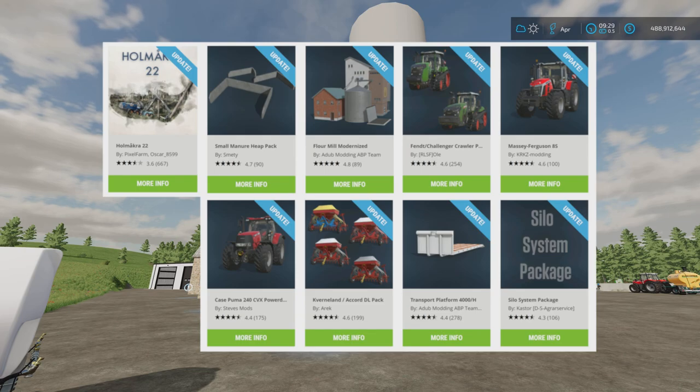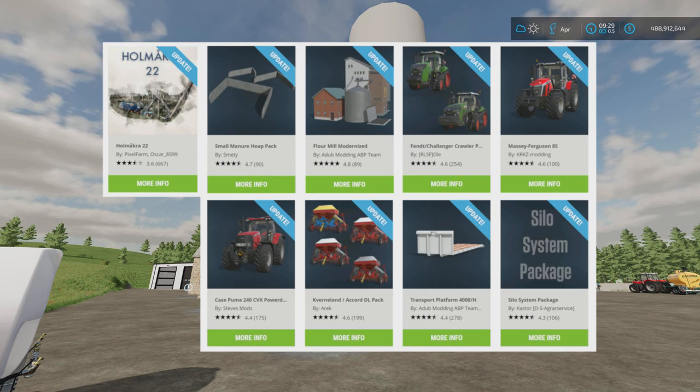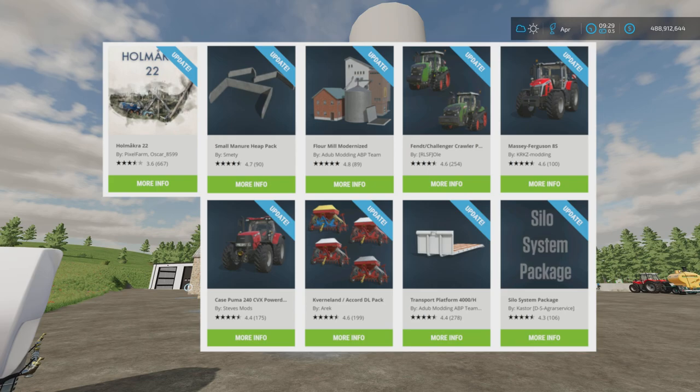Updates include: the map Holmerker 22 by Pixel Farming Oscar 8599, the Fendt Challenger Crawler Pack by RLSFOLE, the Massey Ferguson 8S by KRKZ Modding, the Case Puma 240C VX Power Drive by Steve's Mods, the Kverneland Accord DL Pack by Arec, the Transport Platform 4000H by Adub Modding ABP Team featuring BSM, the Silo System Package by Castor DS Agrar Service, the Small Manure Heat Pack by Smety, and the Flower Modernized by Adub Modding ABP Team.